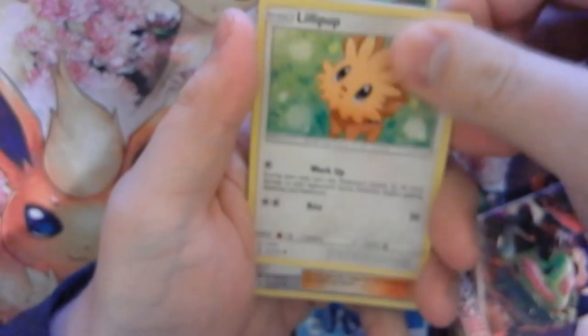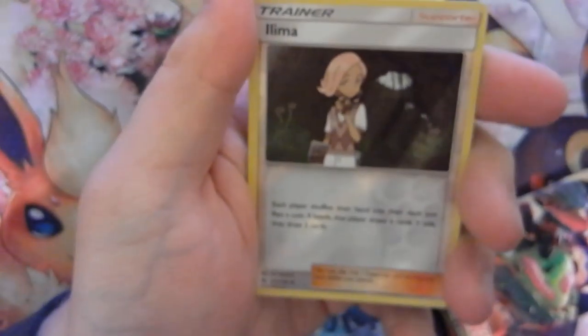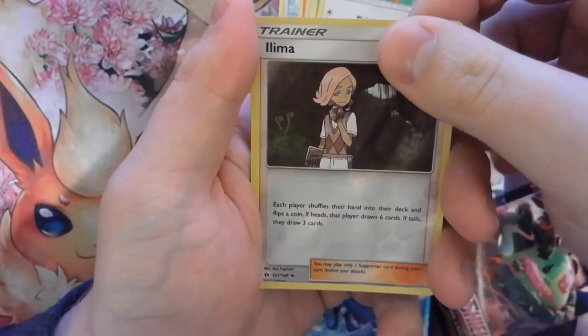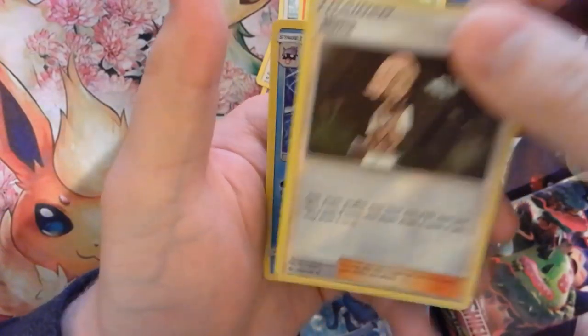Alright, I think this is the reverse holo. So we got an Ilima and then another Cloyster.